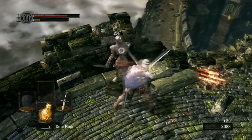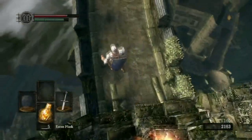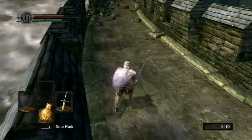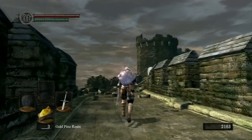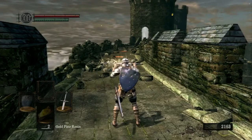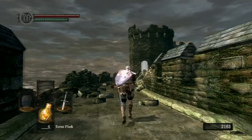Enemies can also heal. They have Estus Spikes too. Do you take fall damage in this game? Yep. But if you roll once you hit the ground, it's easier to keep moving.